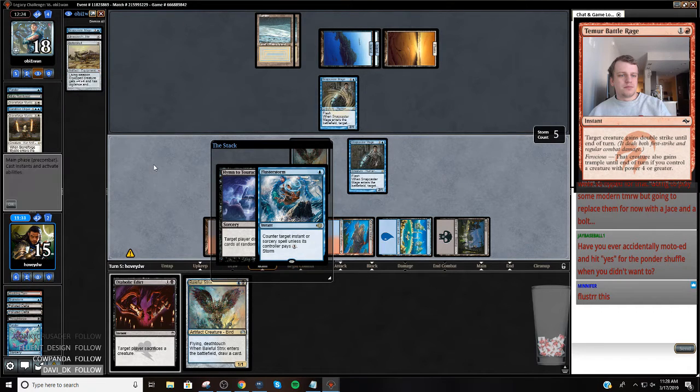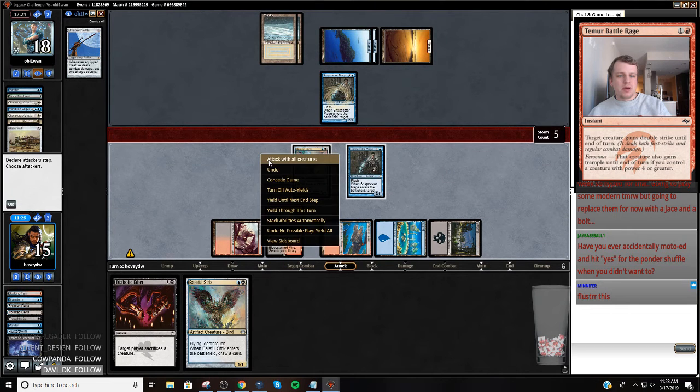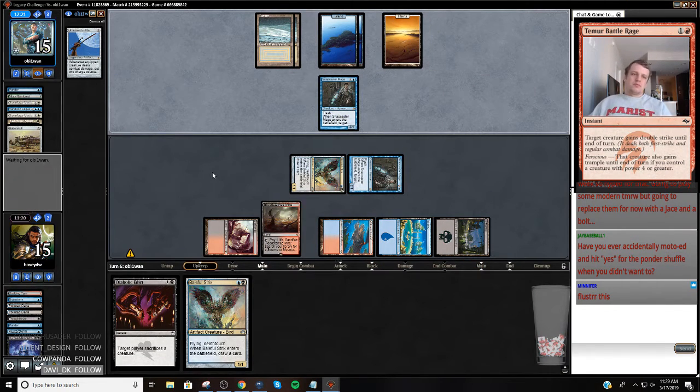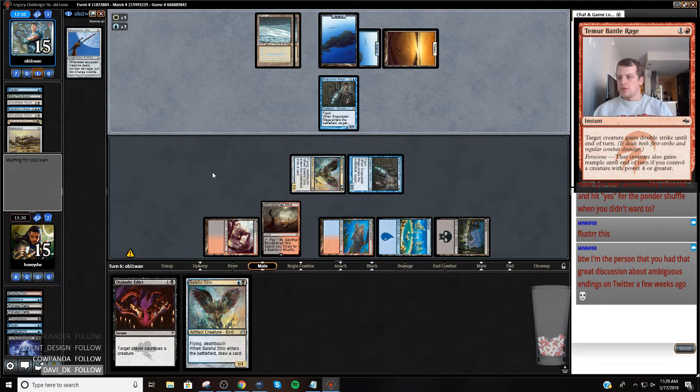Let's see what we get. We have Batterskull - they still have Jitte - so I'm just going to attack because I don't want to block and have them get two counters. I want them to use all of the counters on the Jitte to kill these creatures. Okay, three mana - we're getting a basic.